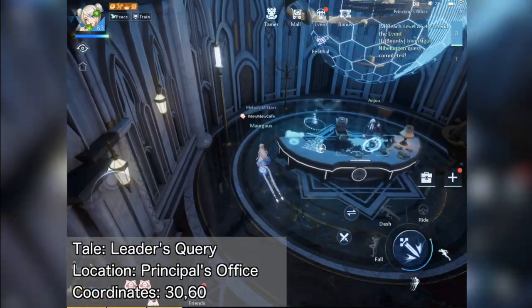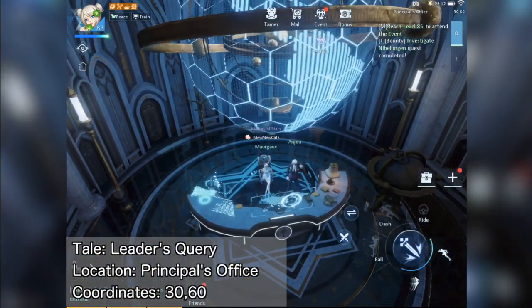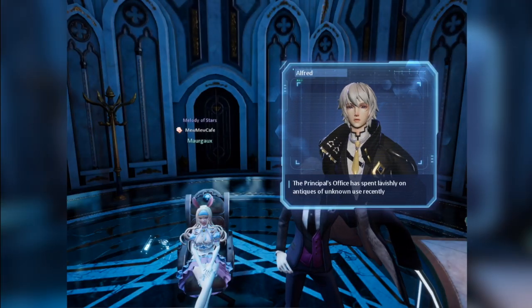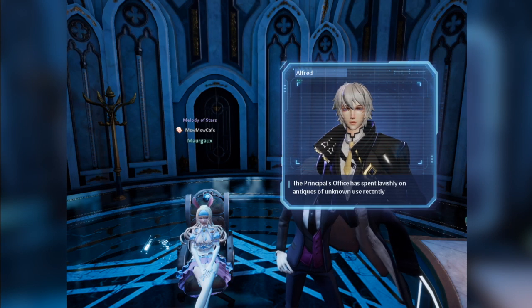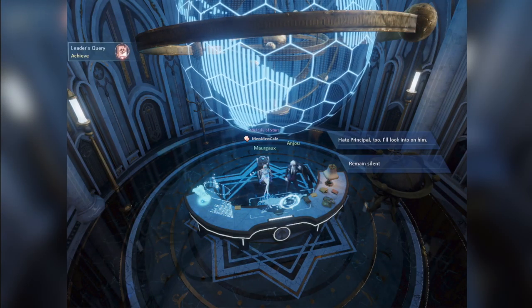Let's start our journey in the principal's office. Sit in Andrew's chair and choose Look Around. A communication will appear talking about the principal's expenses in antiques. Just read through it and answer the question to achieve the anecdote Leader's Query.